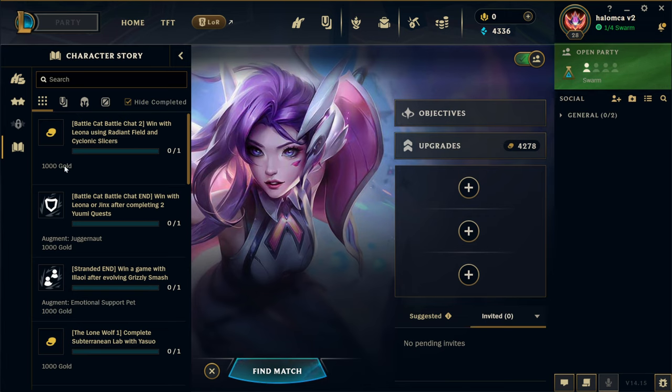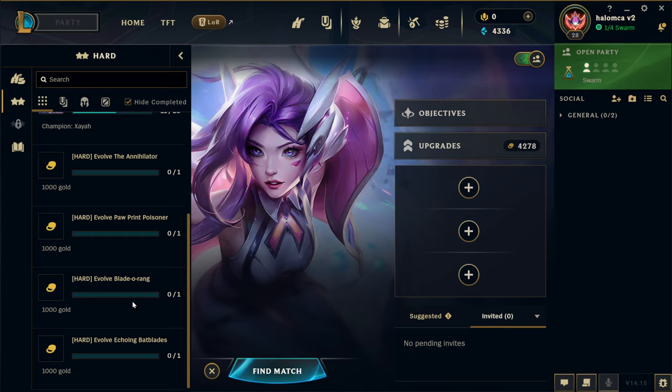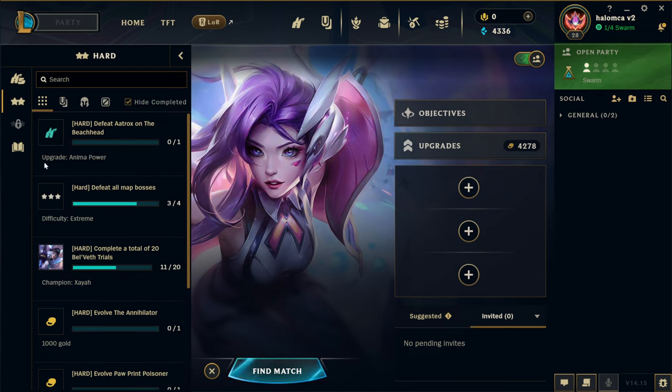There's a 'win with Leona using Radiant Field and Cyclonic Slicers' mission, and I'm pretty sure you have to do this one before the other because they're in the same battle chat mission strand. So that's probably what we'll do — Leona with Radiant Slicers. Let's see what else we need to evolve. We can do a Bladerang though, which is probably a decent idea.